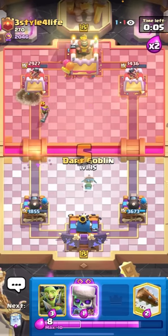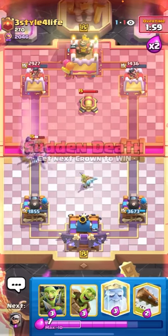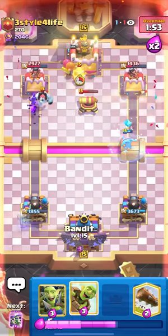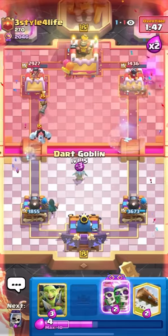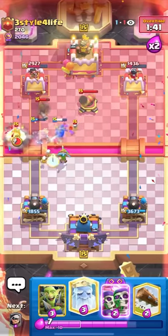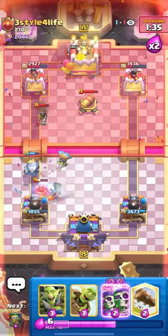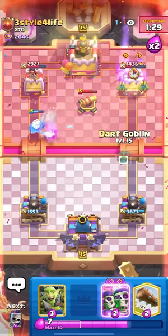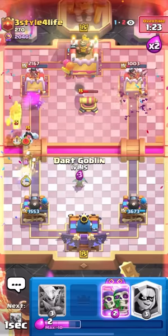He's going to go for the ice golem hog though, so I need to be very careful. I'll have my evo Skellies ready. Okay, I'll dark goblin here and then evo Skellies. I was hoping he'd hog last second, but I'll go for the ghost in the back. Evo ice spirit will kill my dark goblin unfortunately — nice spirit by him. I'm going to dark goblin here so he can't hog — I just need to keep stacking up cards so he can't go in. I need to kill that musk. Perfect — very bad protection by him. I'm going to bandit here and then go for it. I'm going to barrel — he has to log, right? Then I go for the evo Skellies... bad evo Skellies. I'm going to log here myself — I'm going to be ready for the hog.